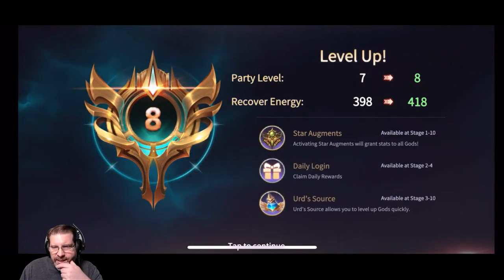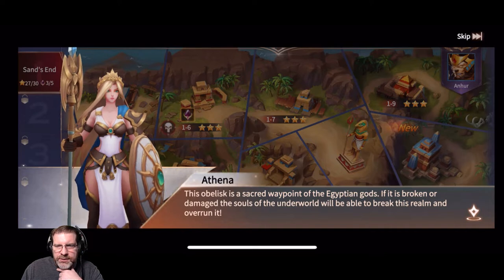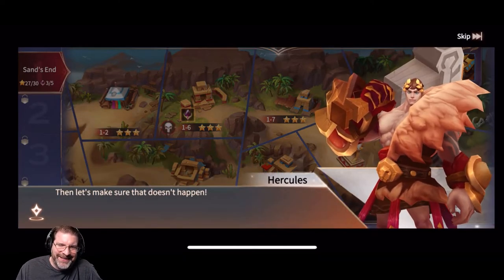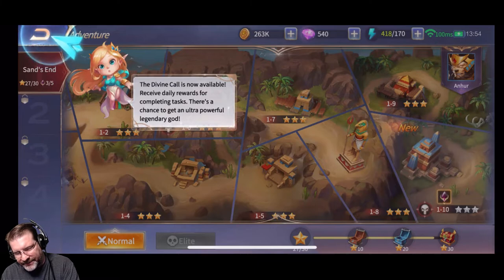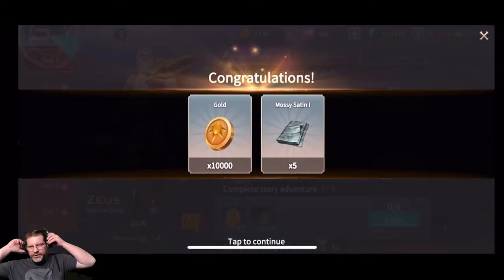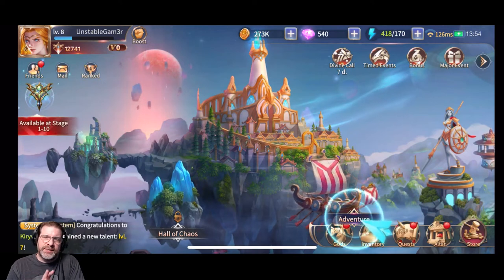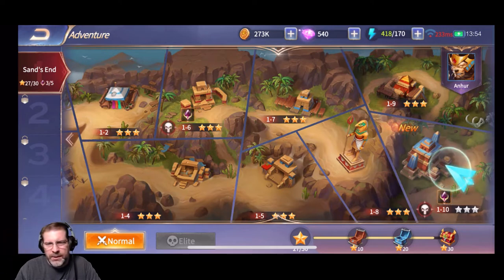So now we're level 8. Tap to continue. The obelisk is a secret waypoint of the Egyptian gods — if it's broken or damaged, the souls of the underworld will be able to break into this realm and overrun it. Divine Calls is now available, receive your daily quest. Look at it — I haven't gone too far into this game but we got some daily quests here just like anything else. All your hero collector games are very similar — they've all pretty much got the exact same mechanics. You've got your daily logins, ways to upgrade your characters. This one does things a little differently when it comes to combat, where you can change your formations.